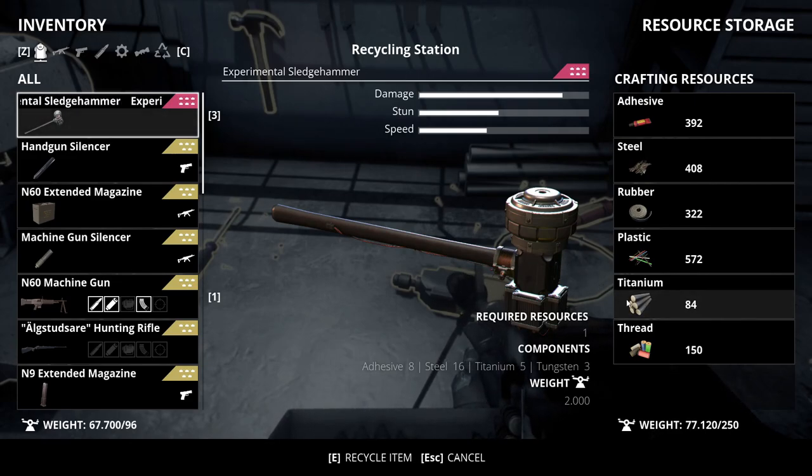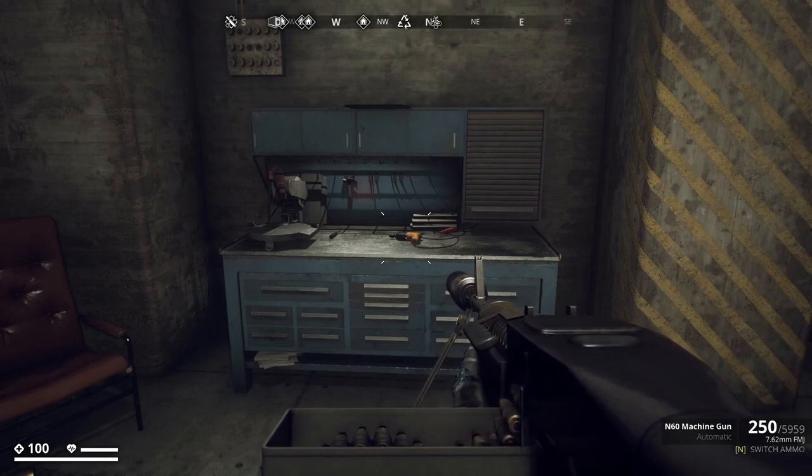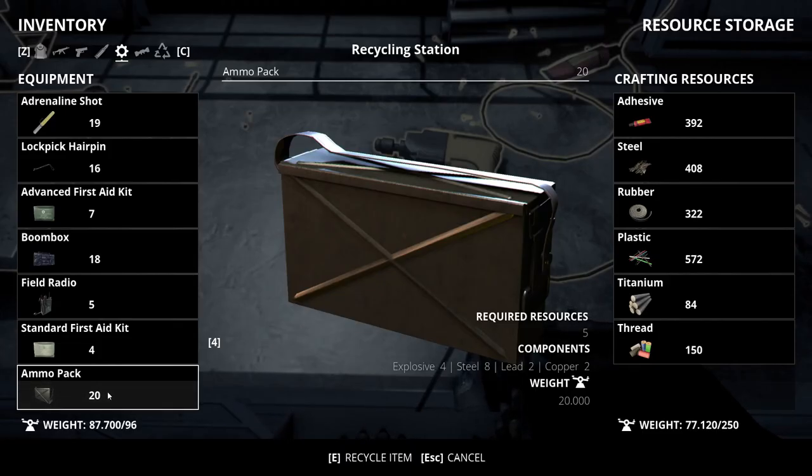We also scored a decent amount of titanium as a bonus, which will be good progress for the next episode focusing on rarer resources. Moving on to the next set of resources from the recycling station: lead, copper, and explosive — and I gather all three from one item: the ammo pack. I'll show two different methods. One has worked reliably since the beginning of the game; the other has come and gone.